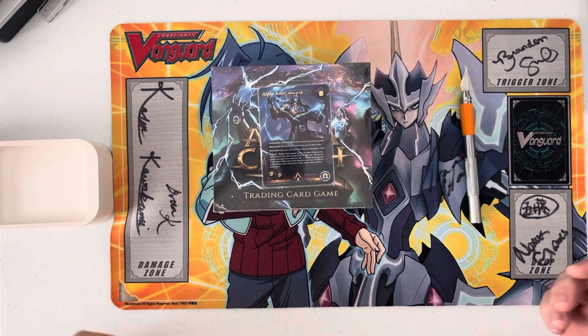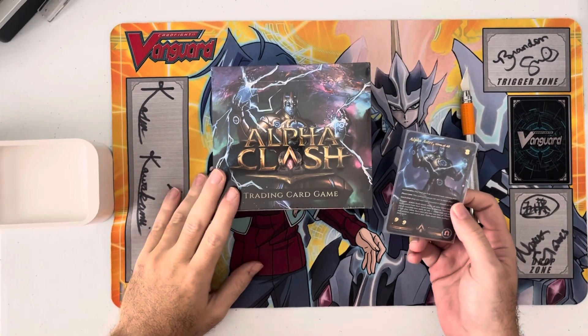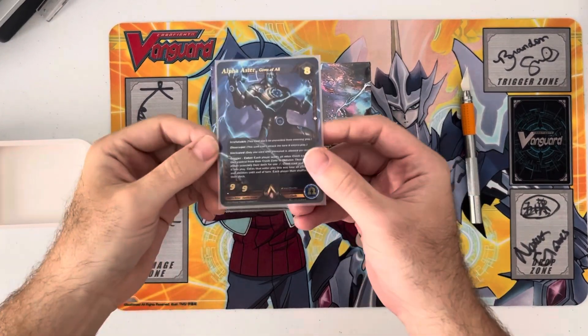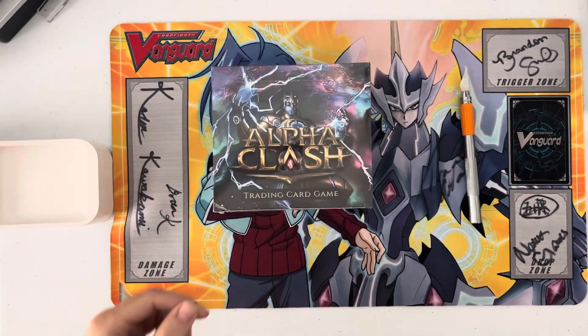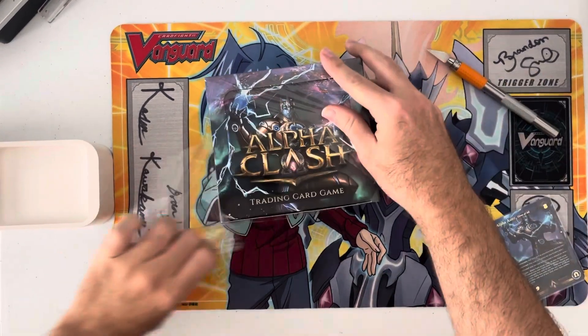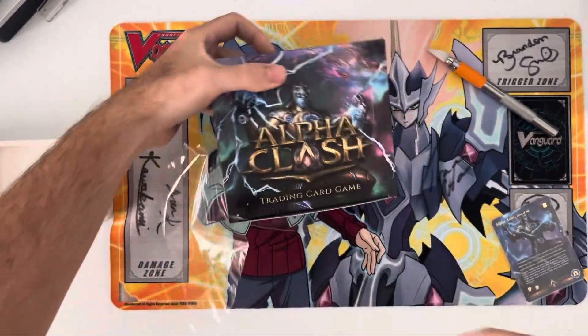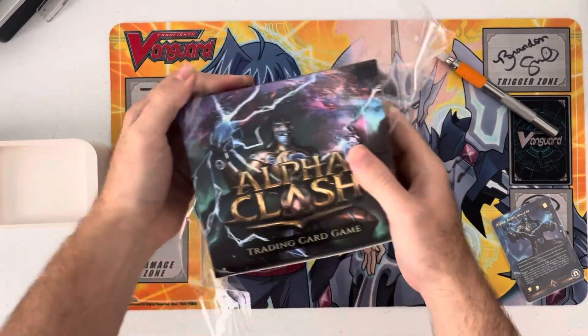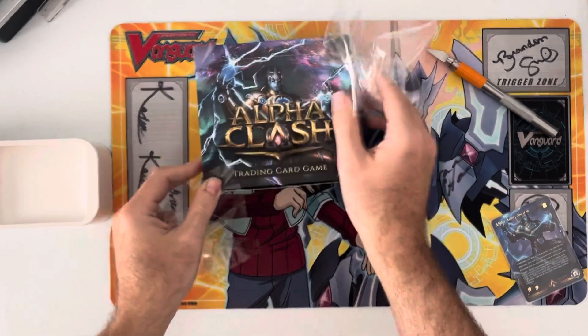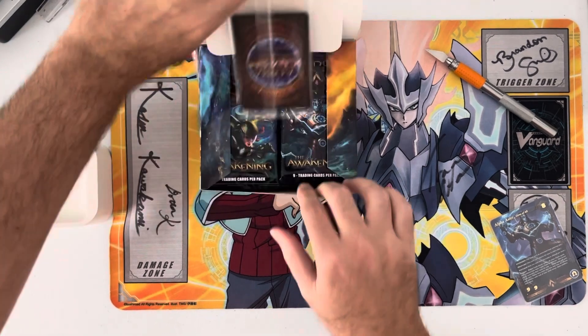What's going on guys, Josh from NightFlux TCG here. Today we're opening a case or booster box of Alpha Clash. We've already opened a couple already and pulled the alpha rare, so we're pretty familiar with most of the cards. We're just going to dive right into this one. The pull rates are two iconic rares and four epics per box for the first set - I know the pull rates are a little different for the second set.